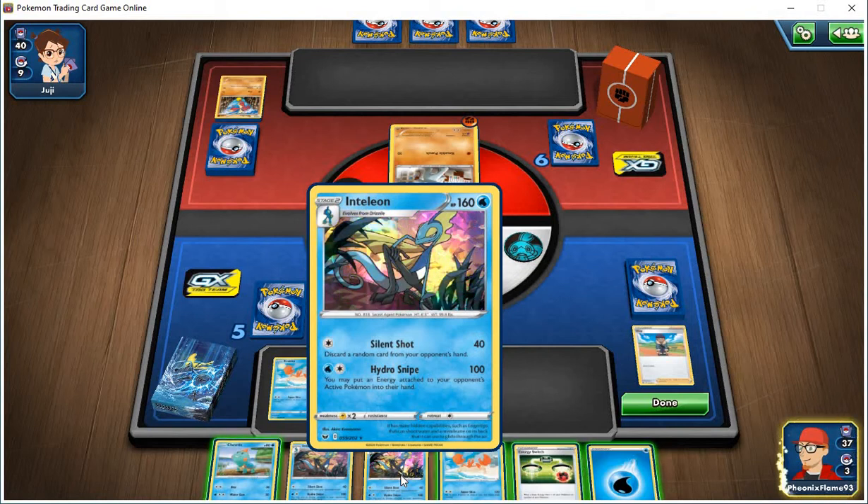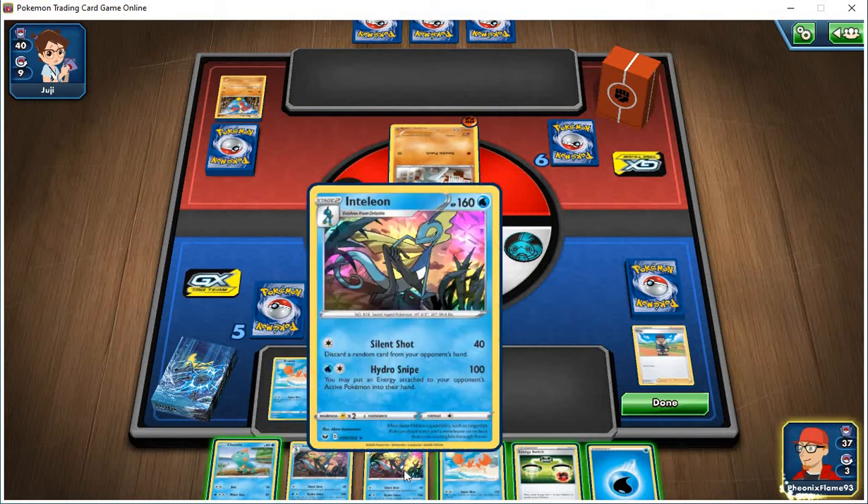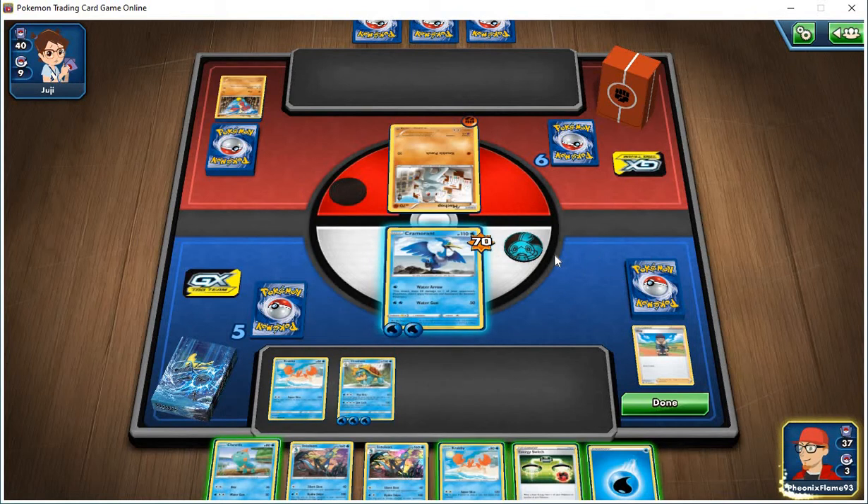Hydro Snipe does 100 damage to any Pokemon even if it's not active, and returns one basic energy to their hand. Tillion has 160 HP, so most Pokemon would take at least two or three turns to knock it out — maybe except EX and GX Pokemon.